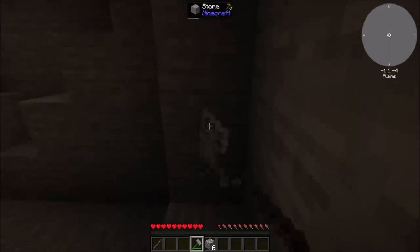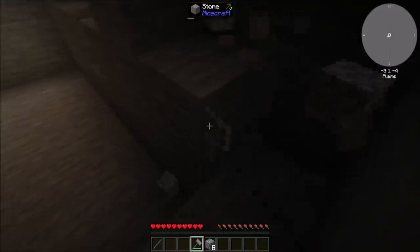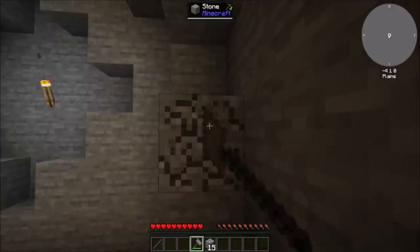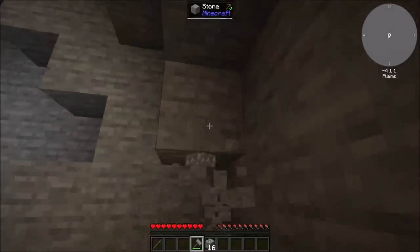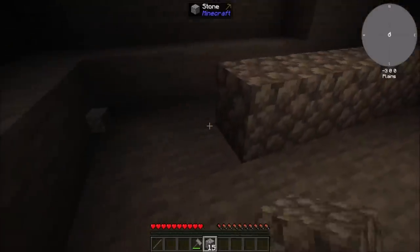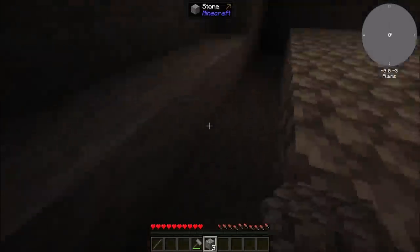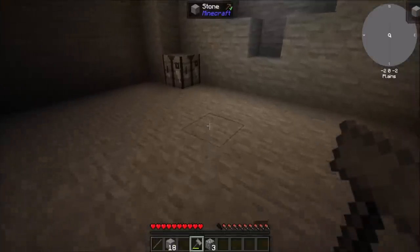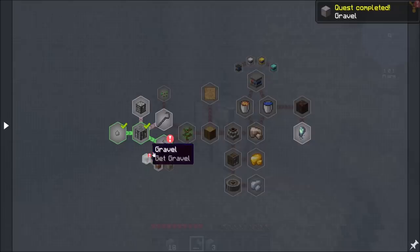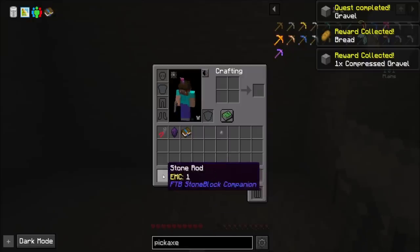So that actually gets me cobblestone - interesting. The hammer gets you cobble, you say. Now presumably... I believe ultimine is in the pack - awesome, that is cool. All right, random reward and some compressed gravel - okay, not bad.